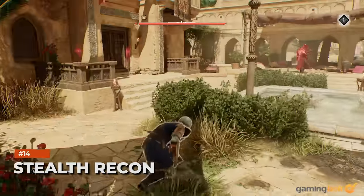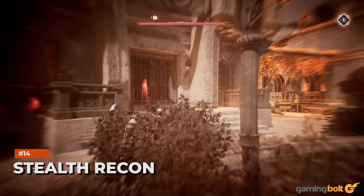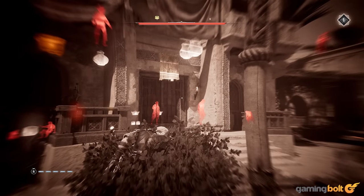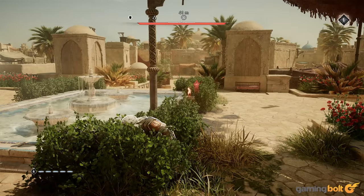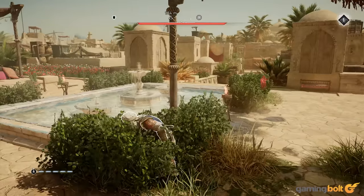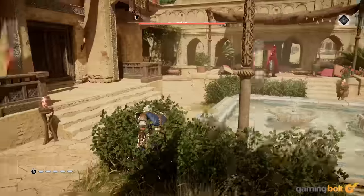Stealth Recon. Another skill you would want to unlock is Stealth Recon. This skill will automatically highlight everything when the player is crouched and undetected. It's like the next level of Eagle Vision where it's enabled by default as long as you're in the shadows.